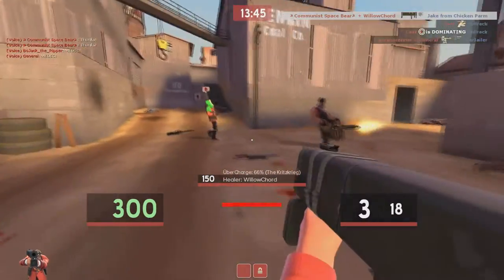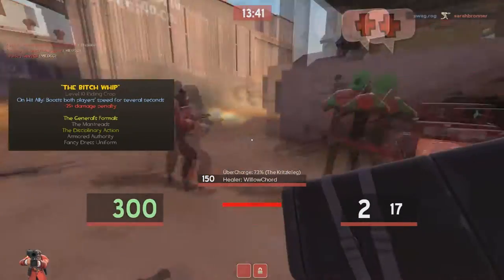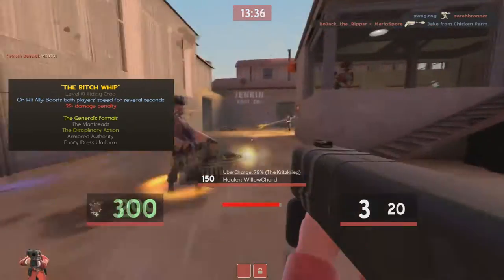Now, for our last resort weapon, we'll be taking along the Disciplinary Action. With this weapon, when you hit a teammate — like I'm sure most of us have wanted to do — it gives both you and your teammate a speed boost for a few seconds.